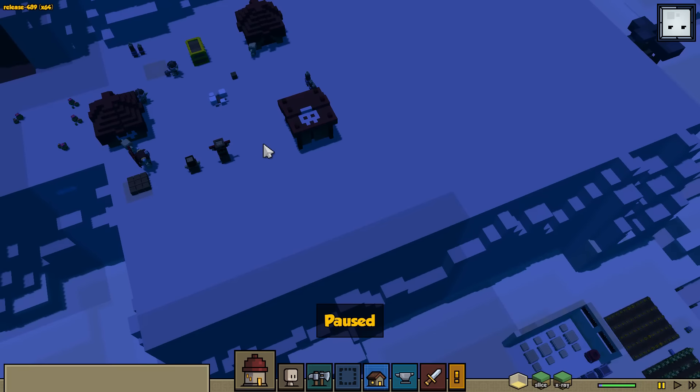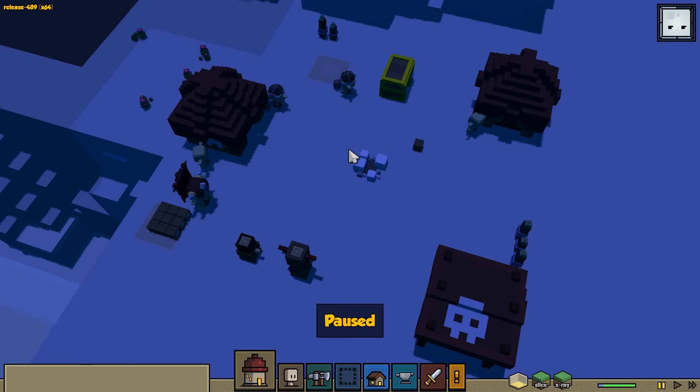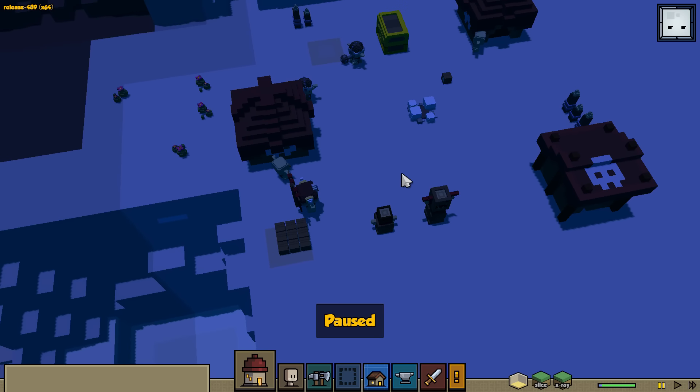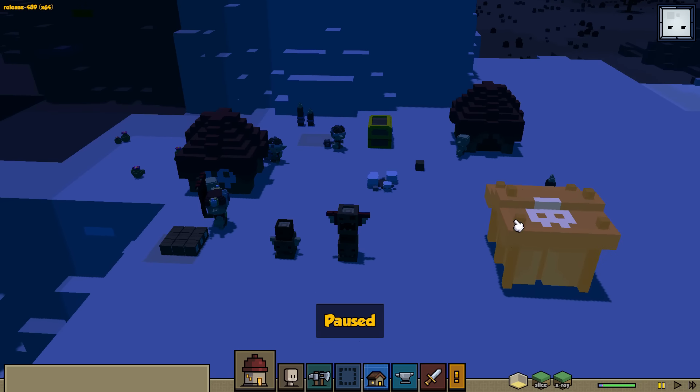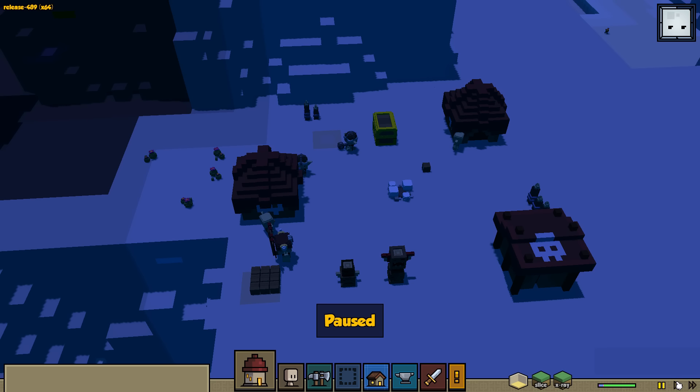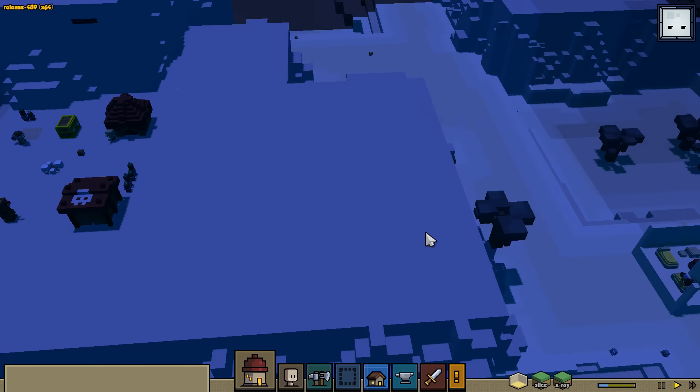I've never seen this before. A goblin camp has spawned up on top of our mountain that originally I wanted to colonize. This is going to make things a little bit tougher because they've got a really good spot to attack us from. It's very interesting because usually the plot of land they settle on in the forest region they have like dirt or whatever. But since they settled on this mountain it's just kind of scattered all over the place. It's very cool, but this might be a pretty big problem for us.